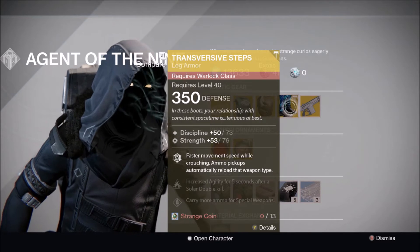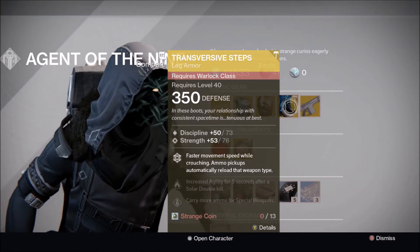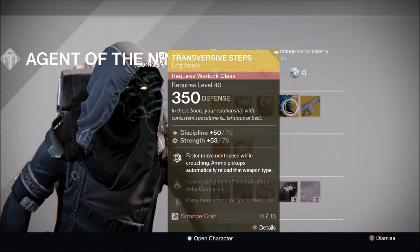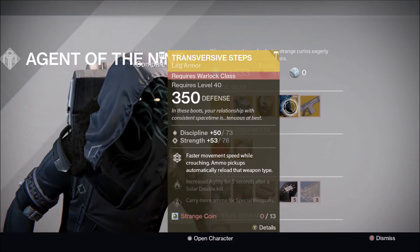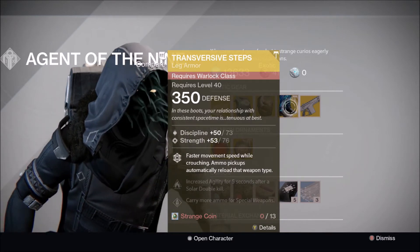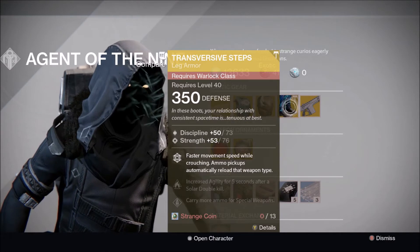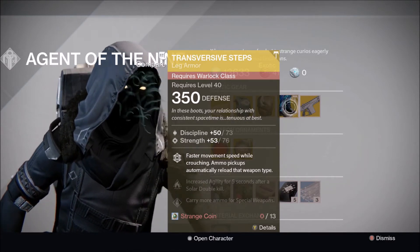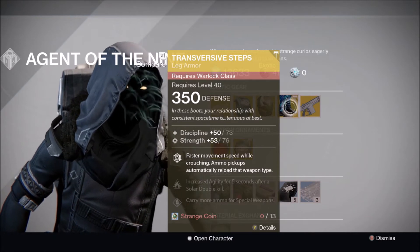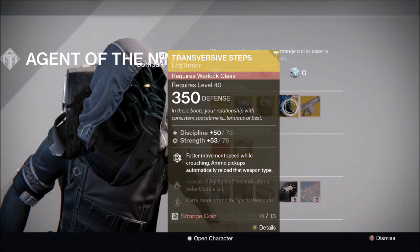For the Warlock, there's a new set of boots — the Transversive Steps — at 350 defense with Discipline and Strength. Faster movement speed while crouching, and ammo pickups automatically reload that weapon type, which is pretty cool. I haven't used these yet, but I'm probably going to pick them up since they're a new exotic. They cost 13 strange coins.